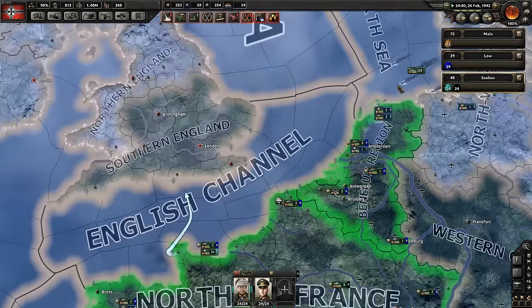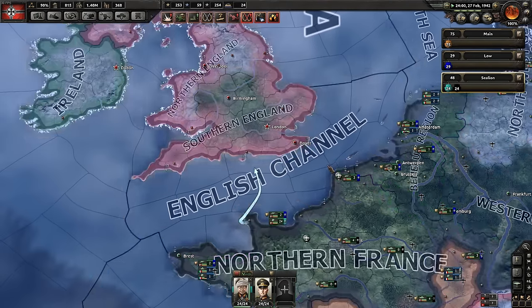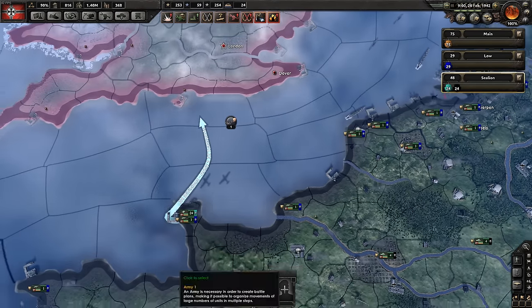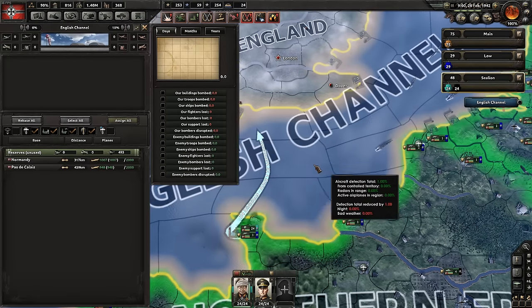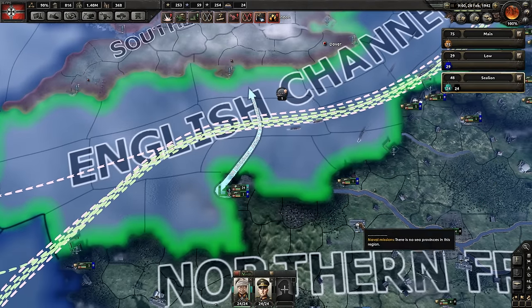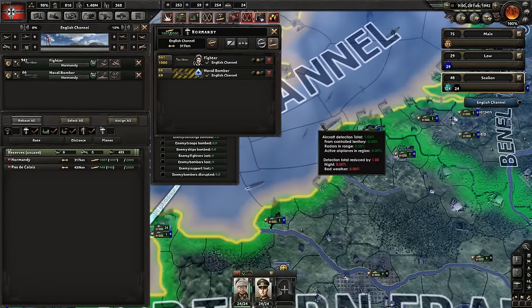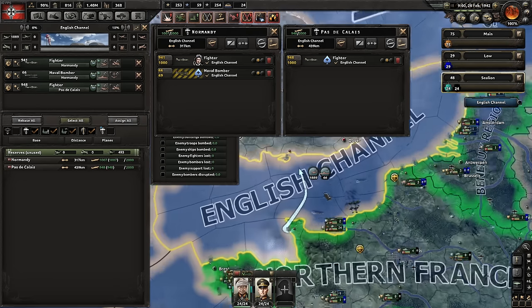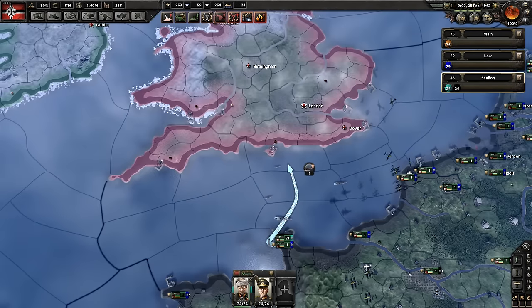We're going to wait for the navy to get into position. They're in position now — they're going to get hit by naval bombers over and over again, so you've got to act pretty quickly. We've got a lot of planes — fighters and naval bombers — here and one in Calais. You can put them on naval air superiority and naval strike. This will offer them a little bit of cover and protect your convoys when they move across the English Channel. And we're going to go.